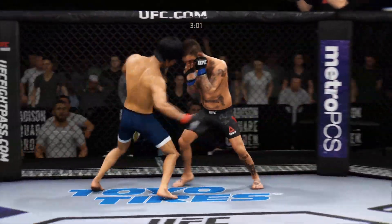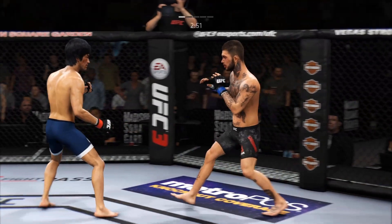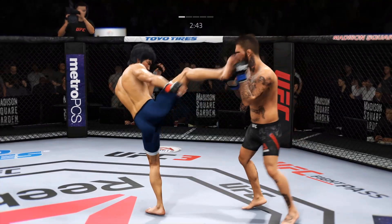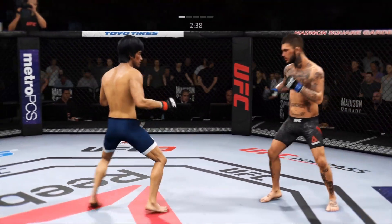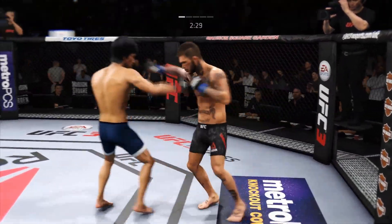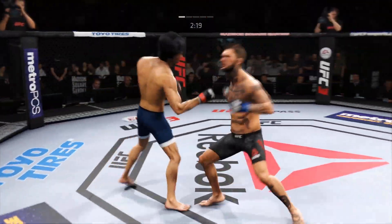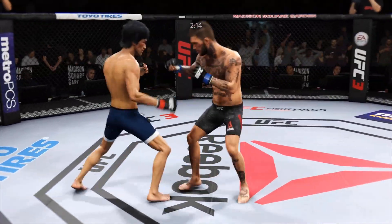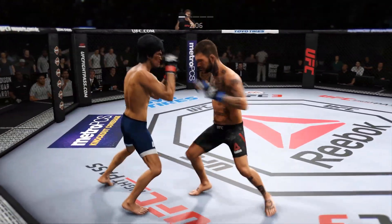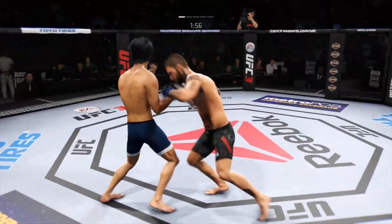Those guys are landing with conviction now. Big body shot. Head kick blocked by Garbrandt. Hard hook. He's doing a very good job of parrying and blocking all the shots coming towards his head, and then he eats a kick. That's a big block, Joe. Nice knee to the body by the champ, now mixing it to the body.